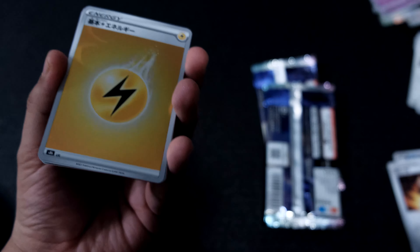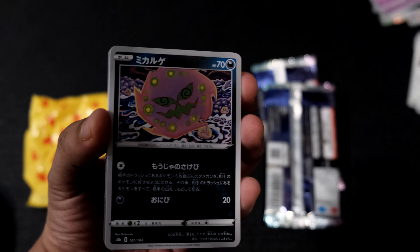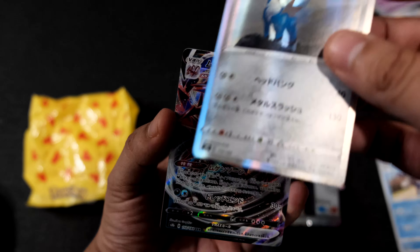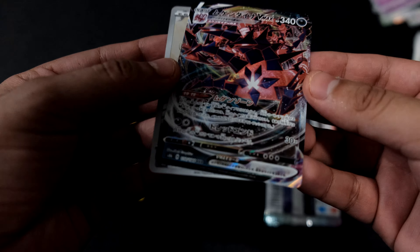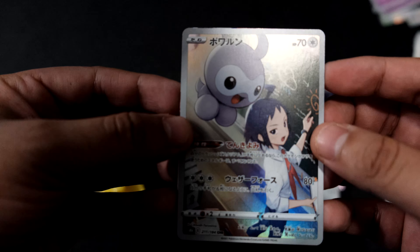Oh, why is this so shiny? A Kakuna Matata. Mr. Mine - I don't even know what that is. A werewolf - hey, it's one of those ones. I don't know what this is. And then we got our little full art one right here - what the heck! I gotta speed this up, I only got 14 minutes battery life.